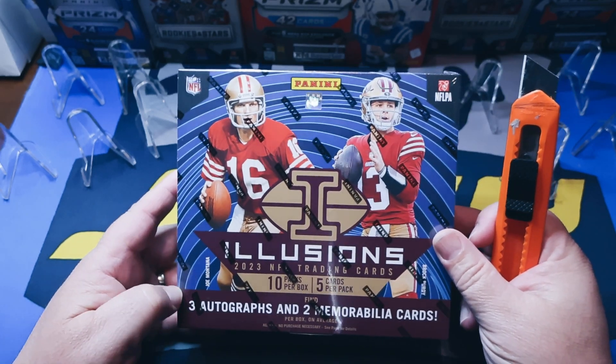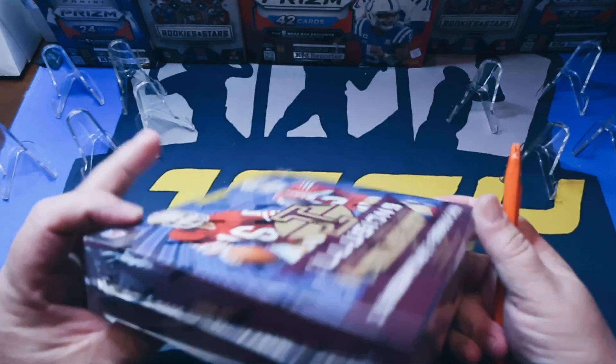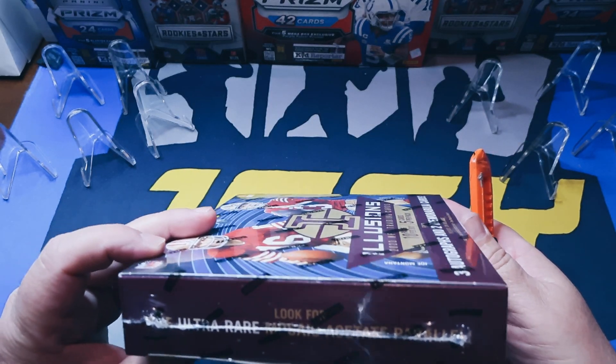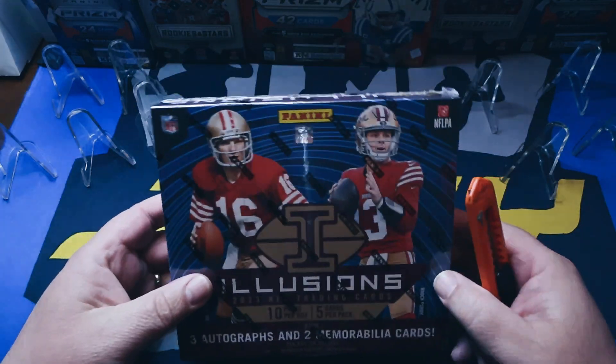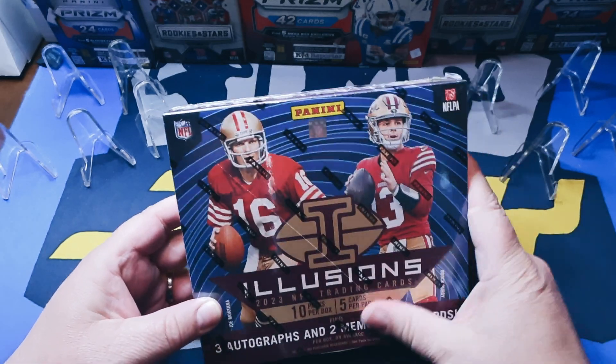We're looking for three autos and two mem cards on average — could be more, could be less. And we're looking for the Ultra Rare Mosaic Acetate, and the Acetate and Micro Etched Inserts. All right, without further ado, let's get ripping.